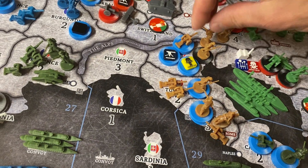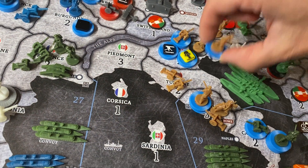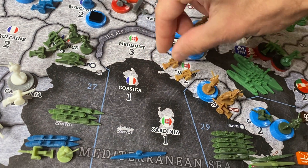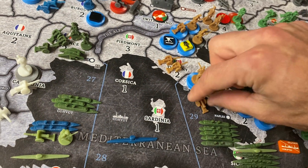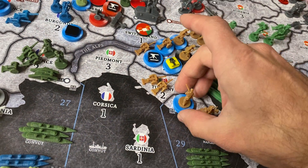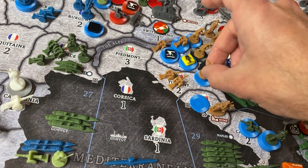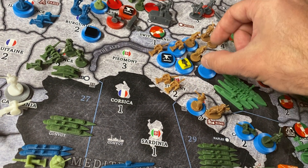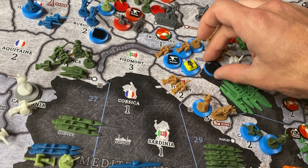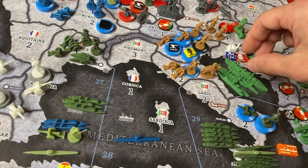Two guys from Veneto are going to attack Tyrol. Hopefully that can survive. I'm going to put 3 infantry up from Tuscany into Veneto. I'm going to leave the artillery behind and rail this artillery up to Veneto from Rome. And then 2 more infantry. I'm going to move the 2 infantry from Rome into Tuscany, as well as the cavalry.